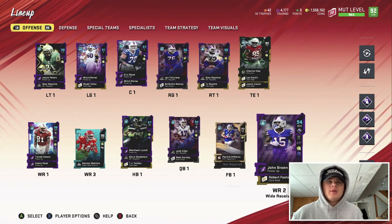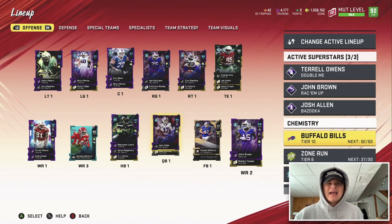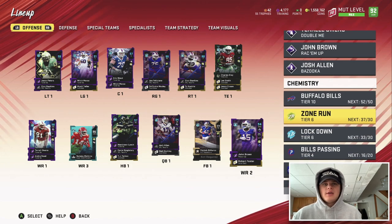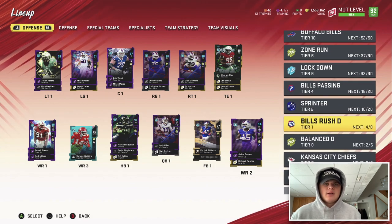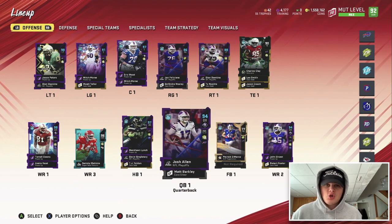Superstars: two — John Brown, Josh Allen. Fair enough. Chemistries: Buffalo Bills 52 out of 50, Zone Run 37 out of 30, Lockdown 33 out of 30, Bills Passing 16 out of 20, Sprinter Bills Rusty — and that's basically it, the other ones are just random. Starting off, our quarterback QB1.